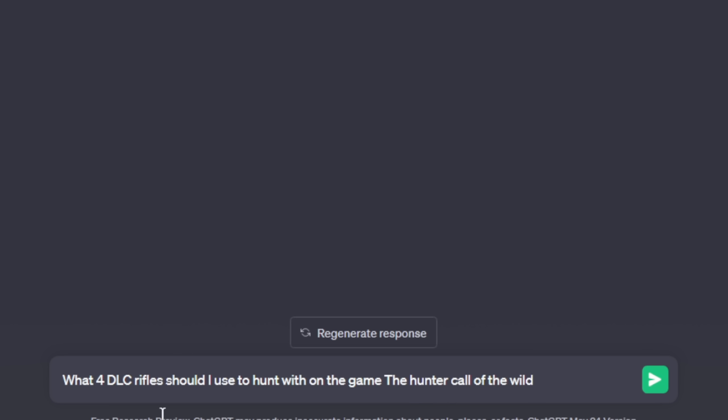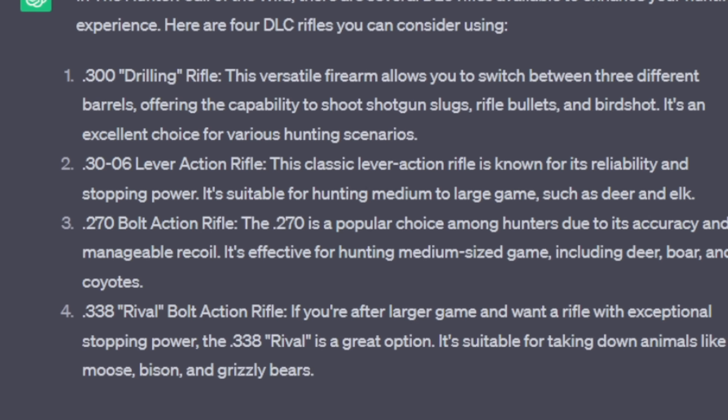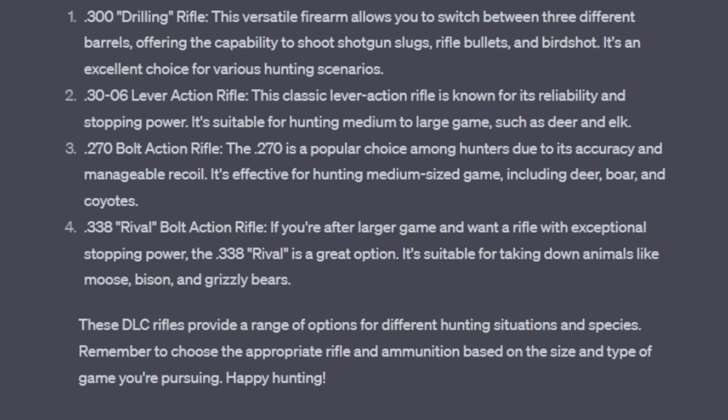Let's see if this prompt will work: what four DLC rifles should I use to hunt with in the Hunter: Call of the Wild? Let's see if it gives us four weapons that are actually DLC. It looks like it's choosing some stuff from Hunter Classic as well. It clearly wants me to use the drilling rifle. Then we've got the .30-06 lever action — that's from Classic, so I'm going to assume it means the .30-30 lever action. Then the .270 bolt action and the .338 bolt action. Honestly, that's a solid lineup. We won't have a .22, but we're primarily going for elk anyway, so that's not a massive problem.